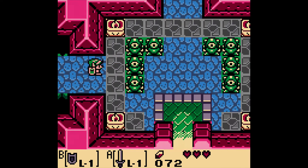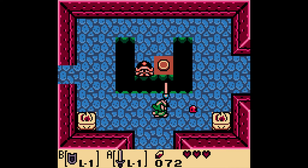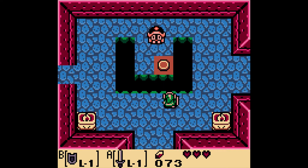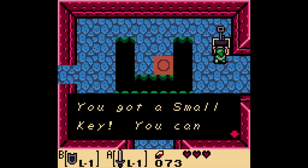And the Zelda secret tone is all alive and well. See how there's that thing? That means there's a key in this one. Now, by defeating the enemies — unfortunately they didn't spawn, so we just do this and we get a key. Very good.